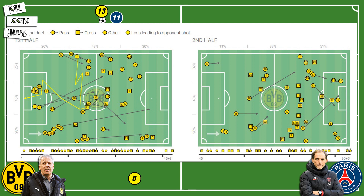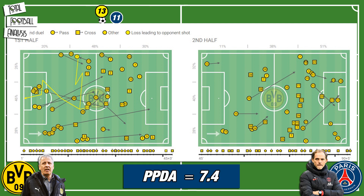You can see Dortmund's losses in this graphic, and note how a large percentage of those first-half losses happened in Borussia Dortmund's own half. It doesn't surprise that PSG ended the half with a PPDA value of just 7.4, highlighting their aggressive approach — meaning Tuchel's side only allowed 7.4 passes per defensive action on average.